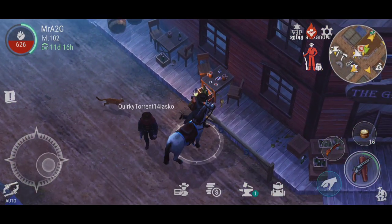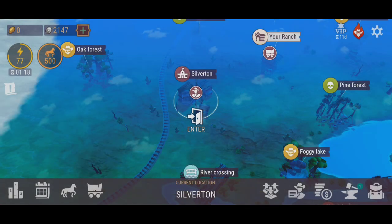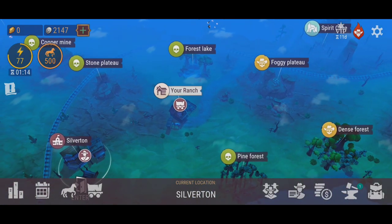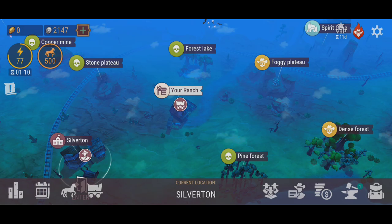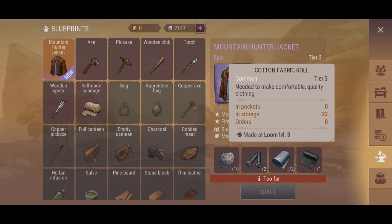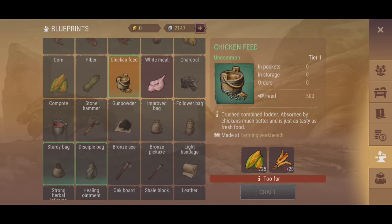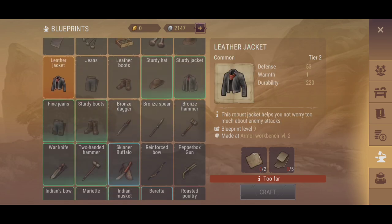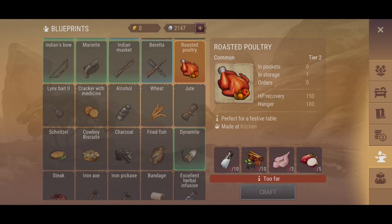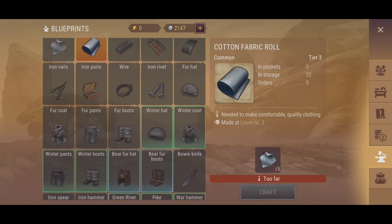I think everything else speaks for itself guys — it's a big update, it's a real big update. Just interested to see if the train attack event pops up — it doesn't. At least this gives you guys a good overview on how this all works now. Roasted poultry is what it's called now — so it's not the turkey thing anymore. Has the recipe changed? It has not.